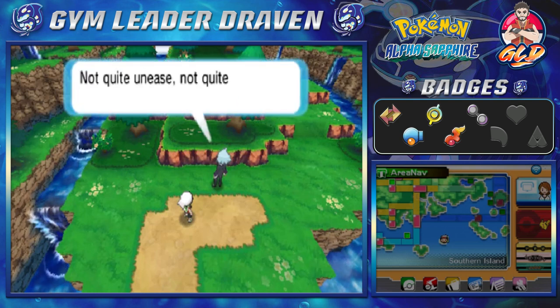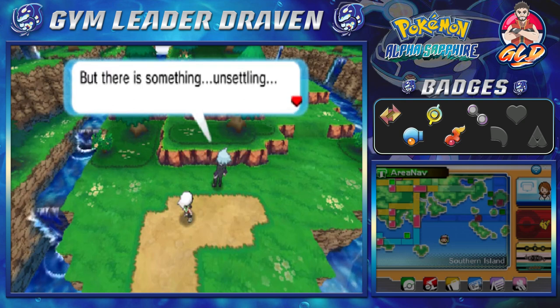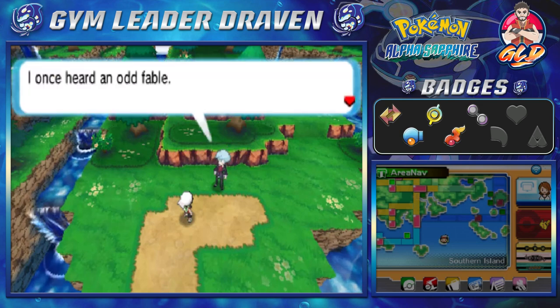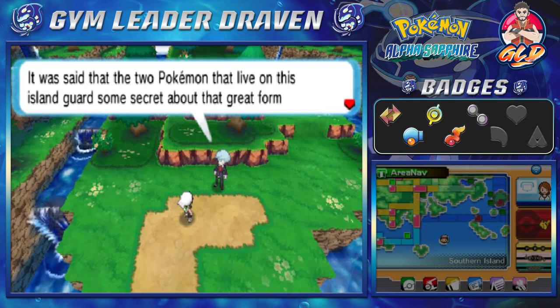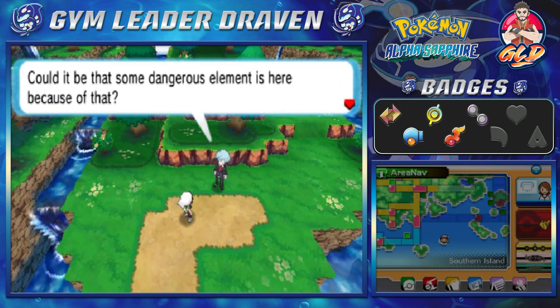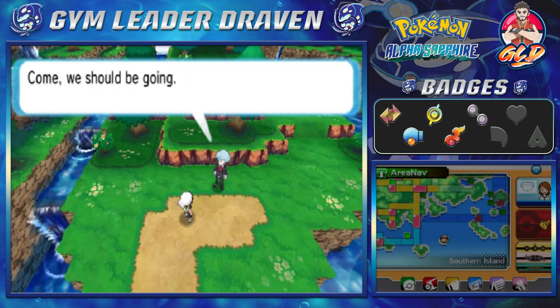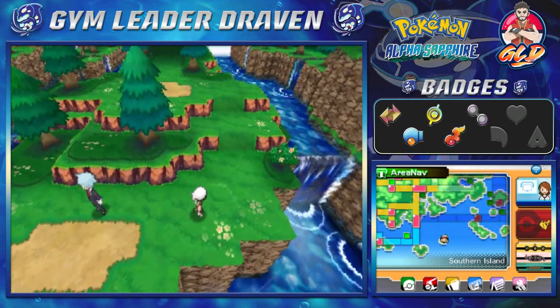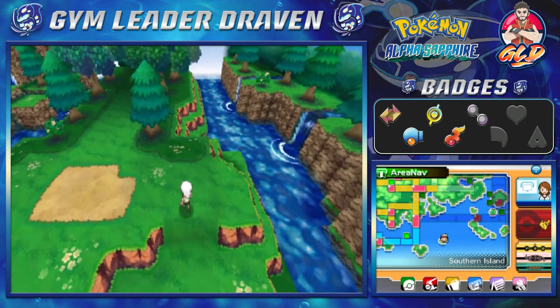Steven says: 'I don't know what it is — not quite unease, not quite fear, but something unsettling. It is an odd feeling, as though I am walking in a dream. I once heard a fable about two Pokémon that live on this island guarding a secret about mega evolution. Could it be that some dangerous element is here because of that? Come, we should be going.' So mega evolution has been mentioned.